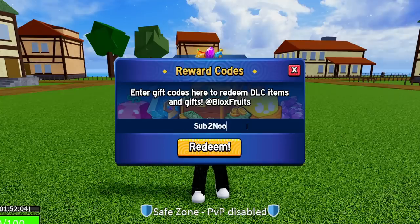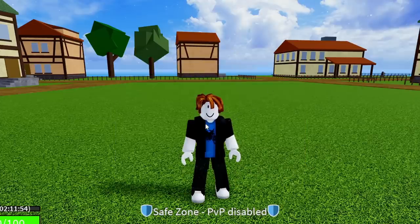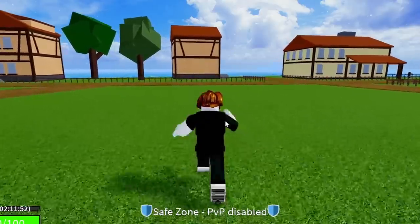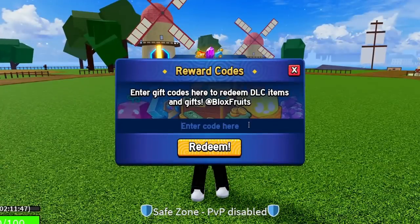The next code is SUB2NOOBMASTER123 — S-U-B-2-N-O-O-B-M-A-S-T-E-R-1-2-3. Redeem this code — success, it's working. That one gives you 20 minutes of double XP.